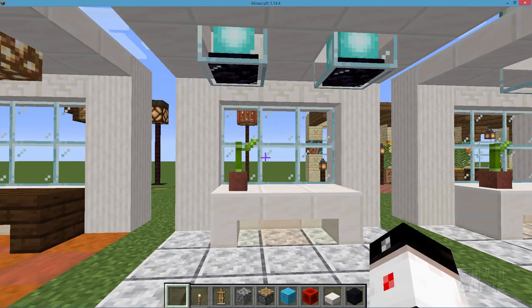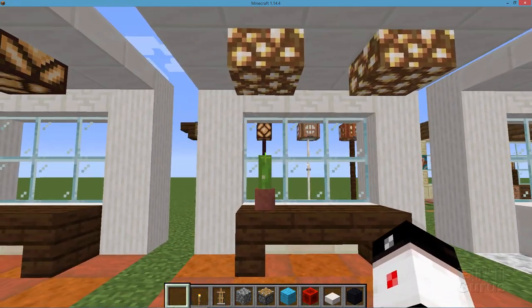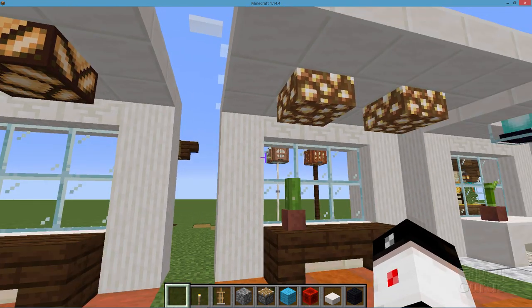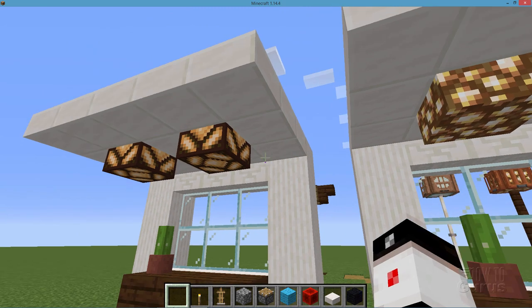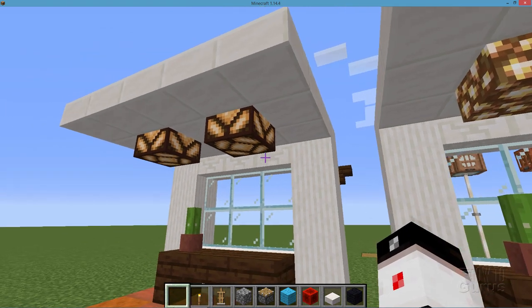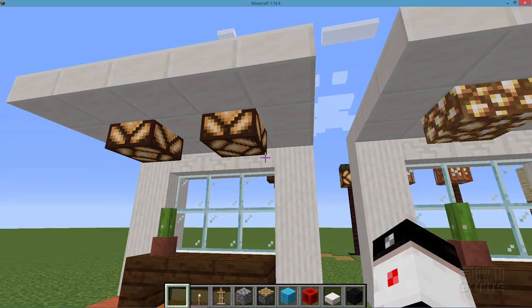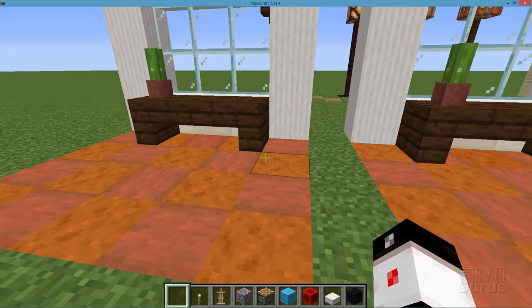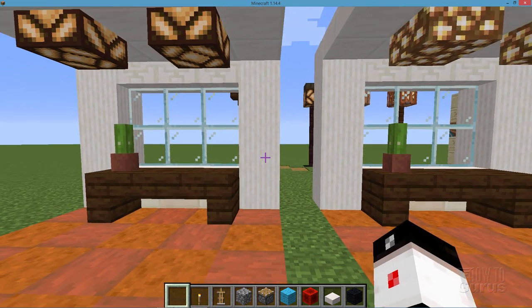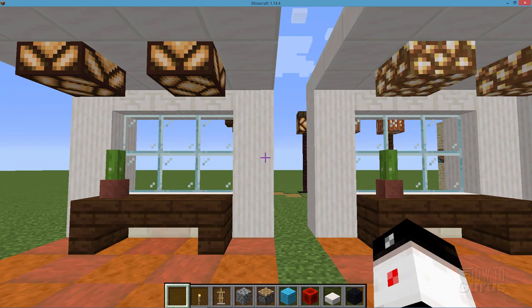One last quick idea on recessed lights: on the right hand side we have glowstone — looks real nice, kind of a modern look. On the left hand side we have redstone lamps, which have a little more of an ethnic look to them. They go well with a darker wood, maybe a tile floor like terracotta.